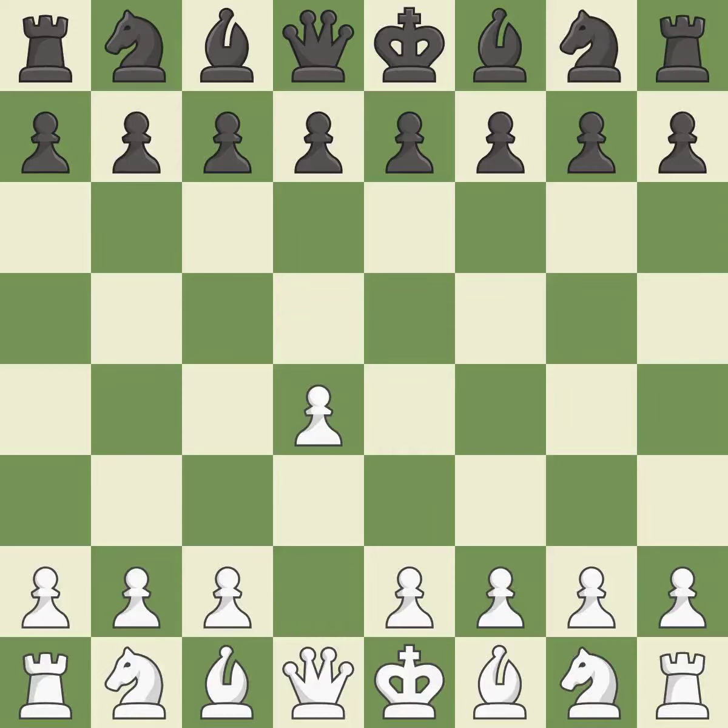Opening with the Queen's Pawn. The Indian game begins by controlling the important E4 square with the knight, rather than a pawn. By taking control of the crucial D5 square and creating a space on which the knight can move to C3 without obstructing the C pawn, the move C4 helps to create a strong center.